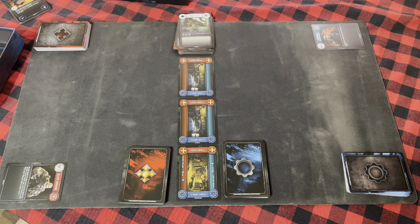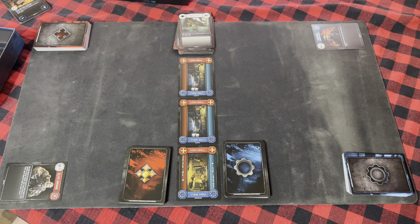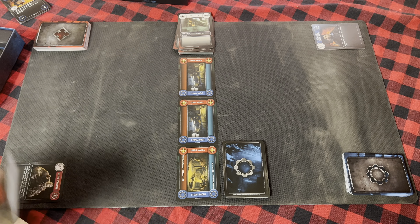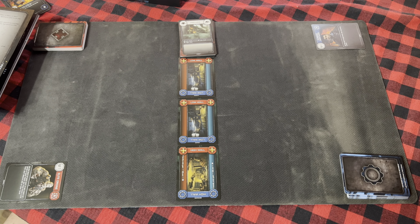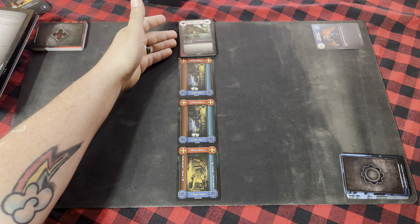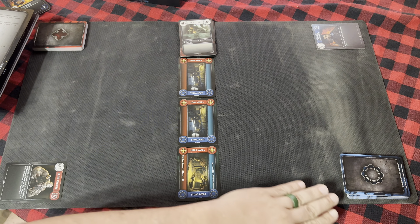Once you have your command cards pulled for this chapter, they go in the command zone — straight across from your core deck for each side. Once those are in place, you can return the command decks to the box until the next chapter. After you're fully set up, you should have your campaign cards, your cover walls, your commands, and your starter chapter core decks.